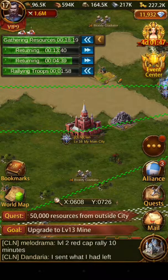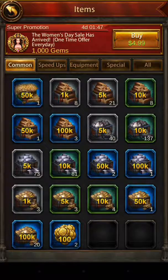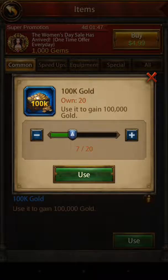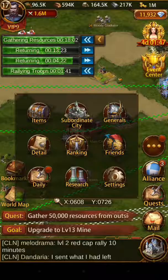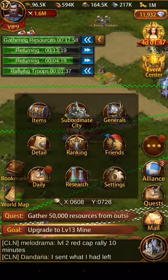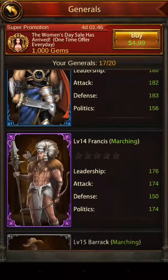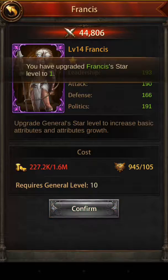So what I'm going to do is go in and see — I'm still at 2 million gold. I'm going to use 8 of them; that should give me enough. I'm going to get on to Francis, and he's basically going to become my new number 2 general. So I'm going to have a number 1, a number 2, a 3, and a 4 — we're all capable of killing at least zombies or goblins or something. So I'll have 4 good generals going.